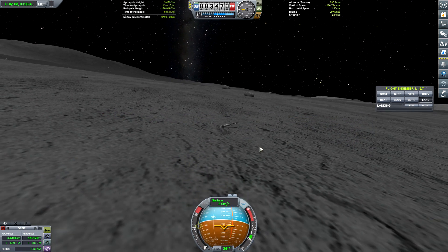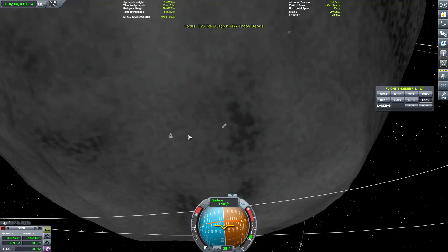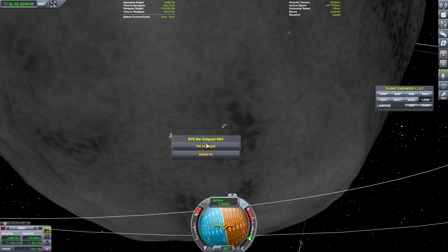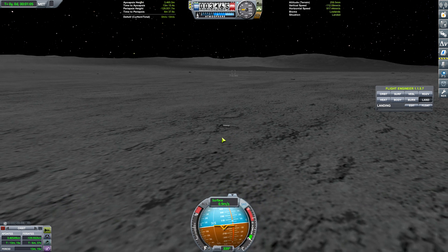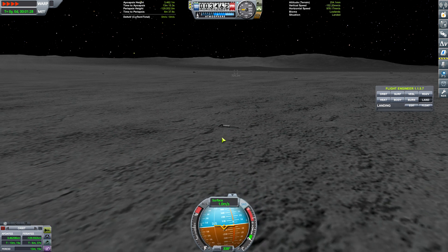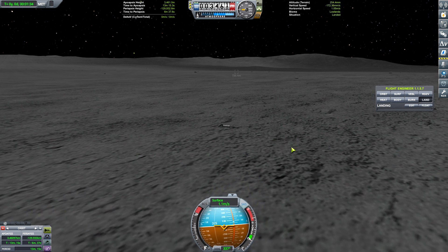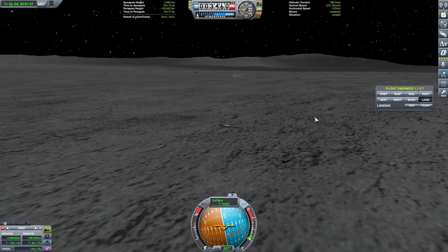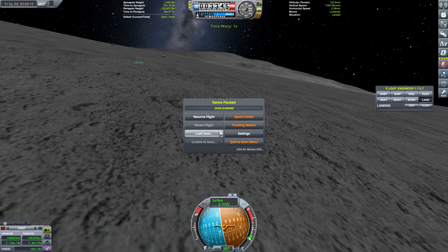Complete and utter failure of the Ike outpost. I think we need to just start all over — just completely redo this part. I wish I could switch freaking vessels. Can you please stop rolling? Apparently I'm never gonna get to switch vessels. Huge failure. Two hours later. Alright, so as much as I want to allow that to crash, apparently I can't switch off of it because it's never gonna stop rolling. So we're just gonna do a quick load.